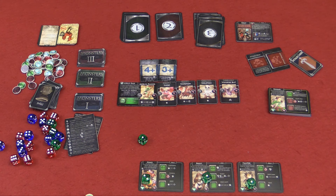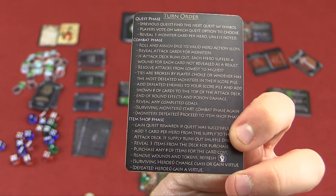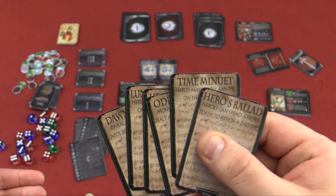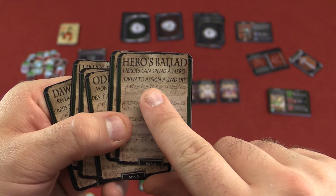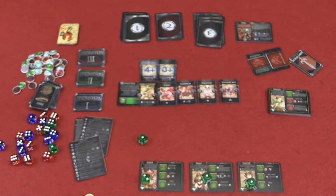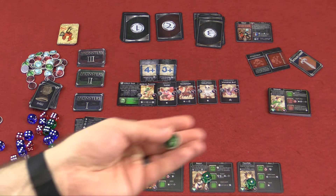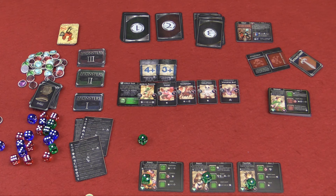Just some other little things: there are reference sheets that tell you what the different icons mean and a turn order. There are also ballads — if you upgrade to the bard, you have special ballad cards with abilities like heroes can spend a hero token to assign a second die, or heroes may reroll any ones on their hero die. So it's really cool if you upgrade to the bard. And finally, you've got lots of different tokens: wound tokens, poison tokens, and stun tokens for different situations.